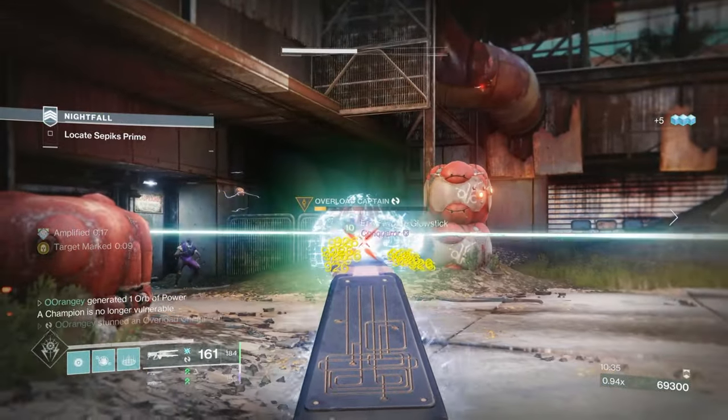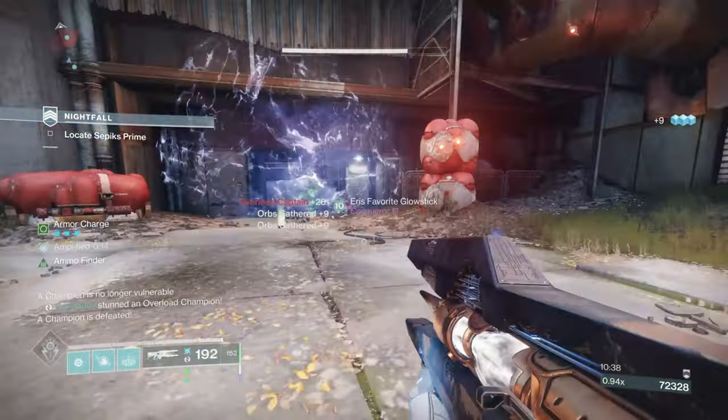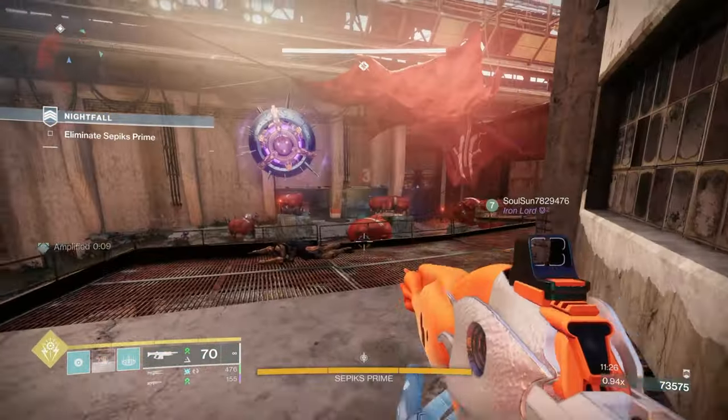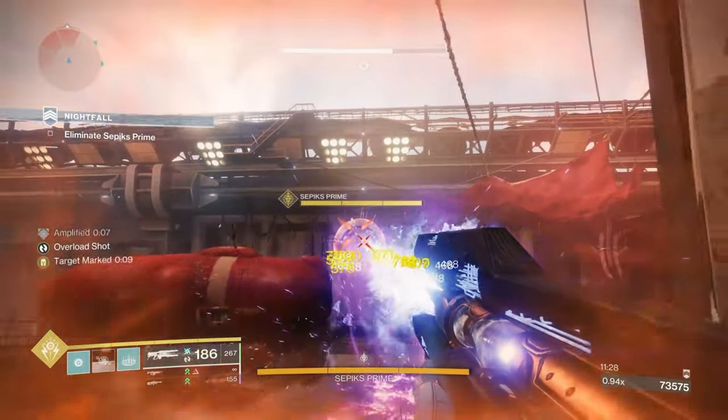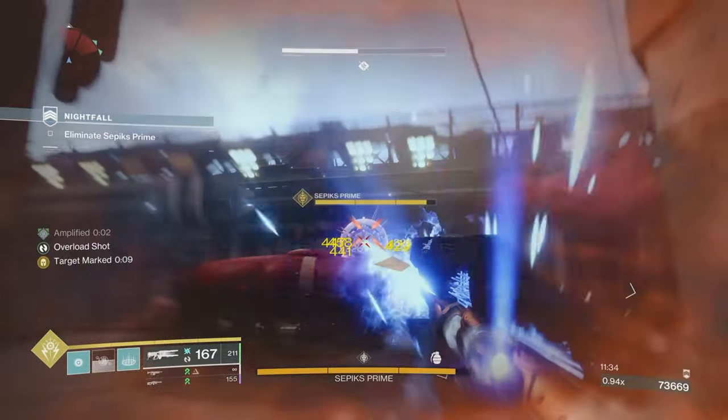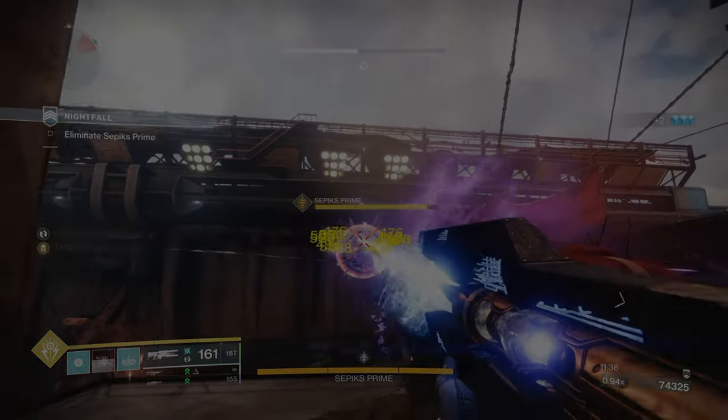If you have the Aeon Gauntlets and the Xenotaph Mask, all yellow bars and champions are literally just ammo makers. Go get this helmet now — you won't regret it. It helps you out so much and just generates free heavy. I wanted to get a video out on this mask sooner, but the dungeon came out and took up all my time. I hope you guys like this mask as much as I do, and I'll see you in the next one.